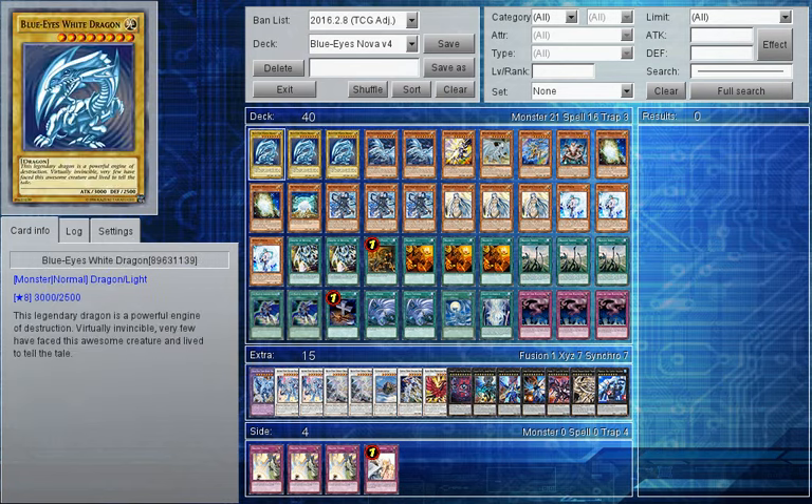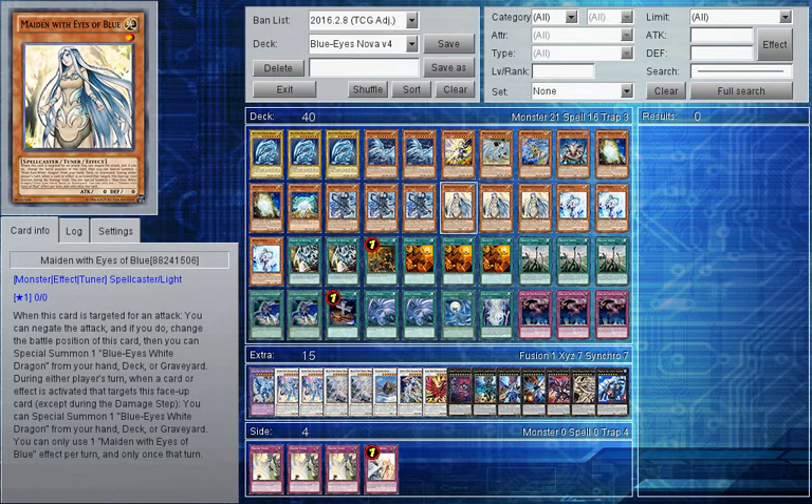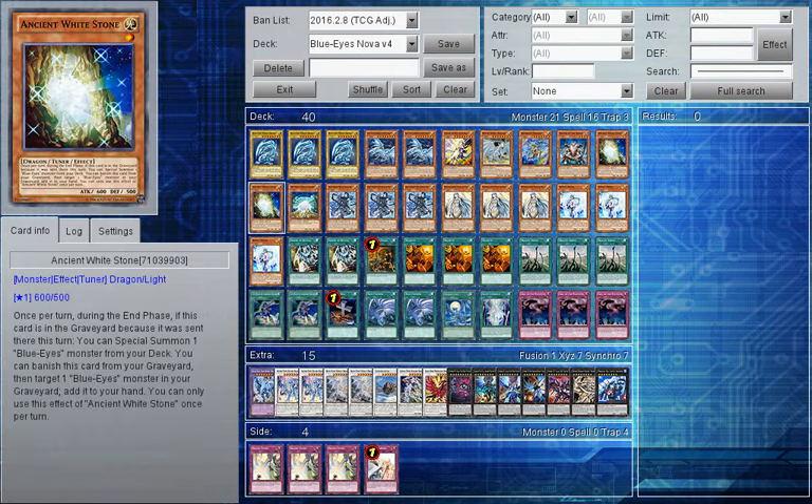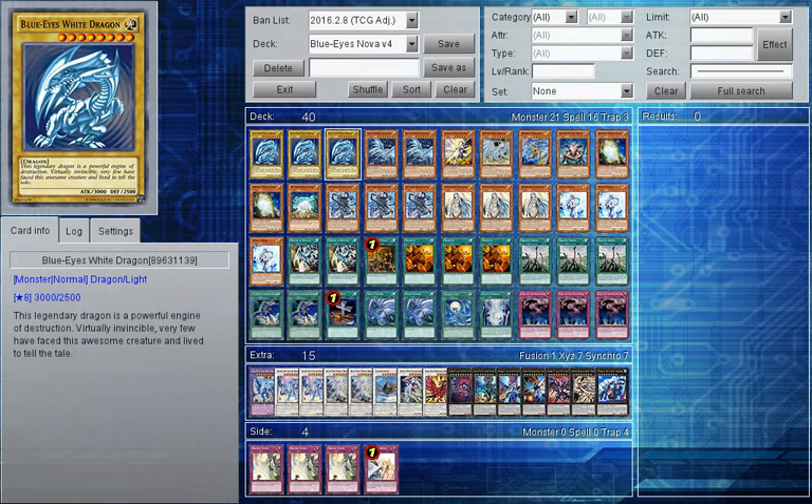Let's go straight into the deck profile. We have triple Blue Eyes White Dragon. Only the original will do because I don't like the other variants - I would always run the original just because it keeps with the theme. Any other Blue Eyes variant doesn't look as good as this iconic masterpiece. We need to still run triple of this Dragon since it is the main card you bring out with Maiden. You can search through it with White Stone, and it's just so necessary in the deck. You can't really play the Blue Eyes deck without the Blue Eyes White Dragon.